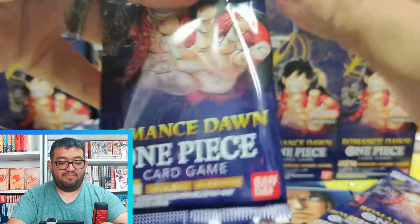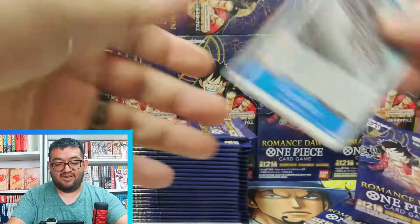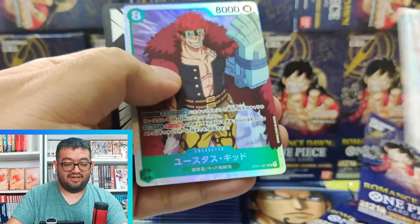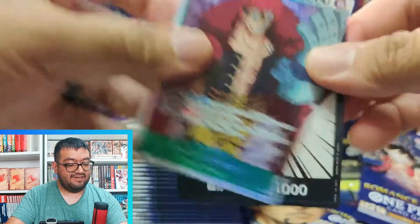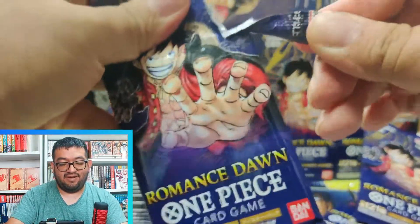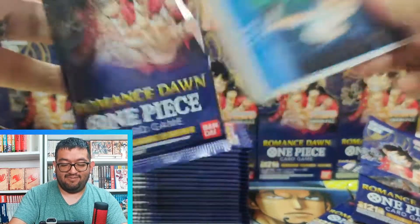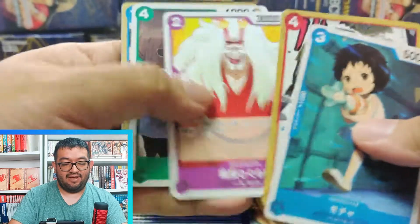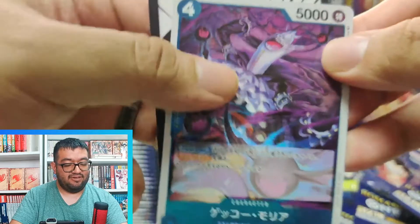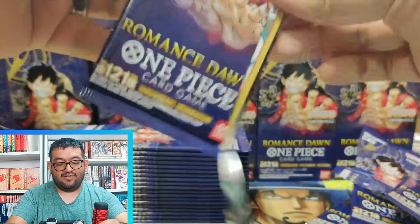These packs have been pretty good and awesome to open up — really fun. I can't wait for the English ones to come out so we can get some English cards, but I definitely want to complete this set in Japanese. Here we have our Super Rare Kid — this is the regular alt, a really awesome card, especially if you're playing mono-green with Kid right now. It's a really good wall deck and it's really hard to beat — meta-defining. We have Moria with a double attack, a really strong card for blue.